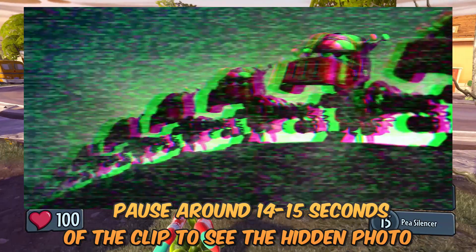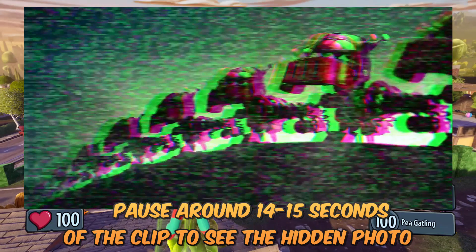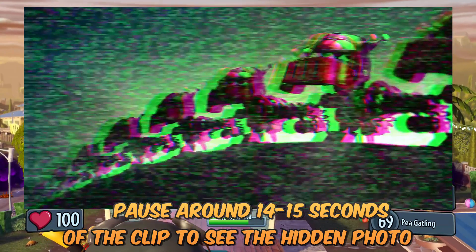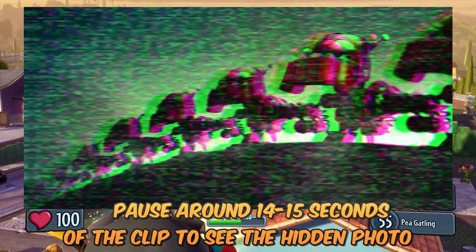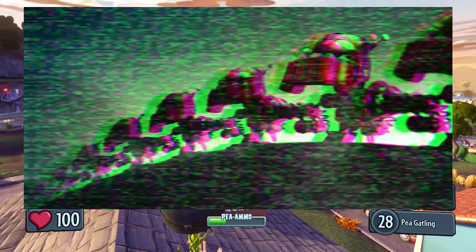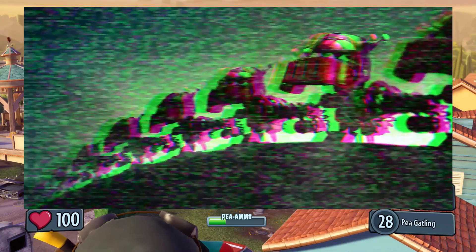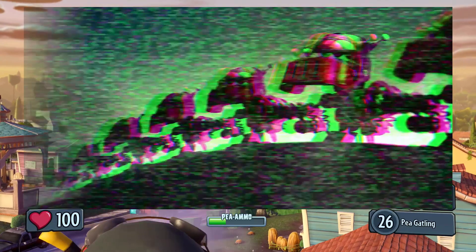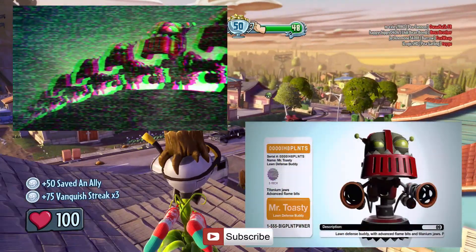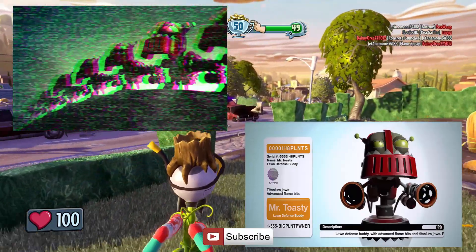A lot of people, I doubt, have seen this, and I might be one of the first people to mention it. As you can see on screen, there is a picture of all the robots lined up, which they later advertise to protect your lawn. So I'm guessing on Dr. Zomboss's command, all these robots go marching into battle for him — and obviously they're not there to protect your lawn. They're there to help destroy it with the other zombies.